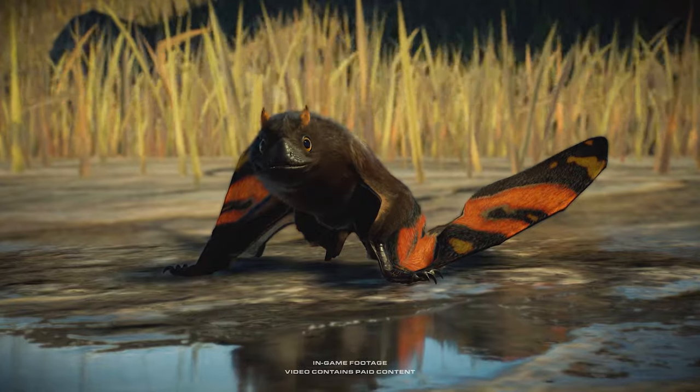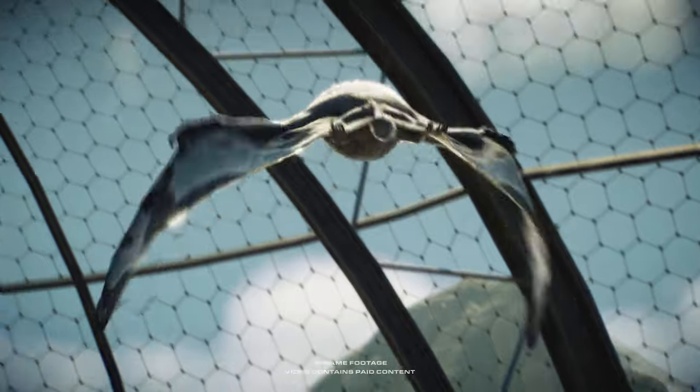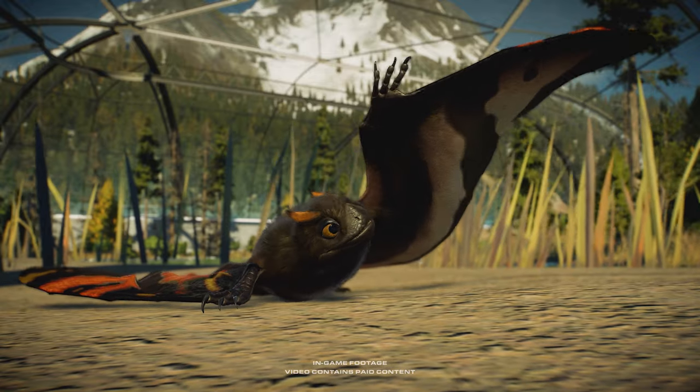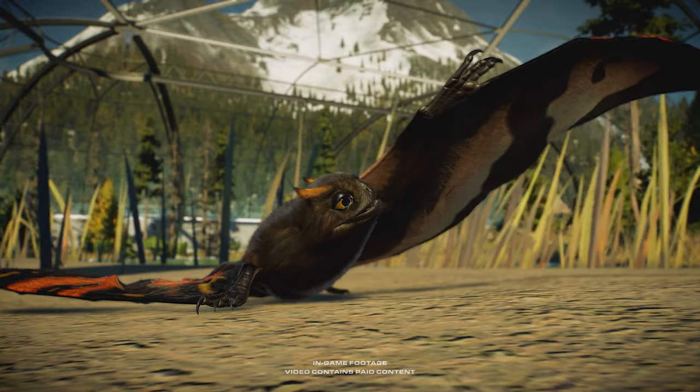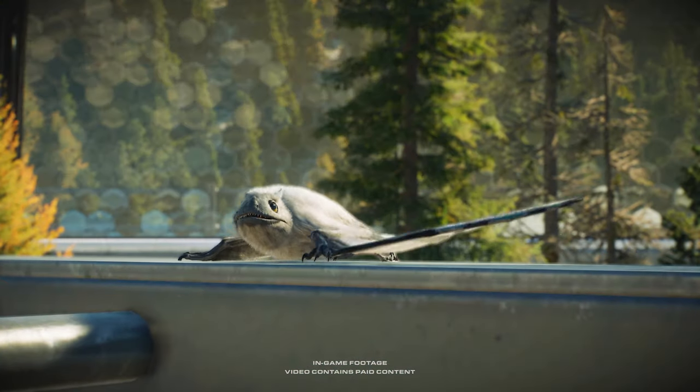The Jaelopterus. Its large eyes, multicolored feathers and tiny frame make for quite the eye-catching addition to your park. A generous wingspan enables precision in flight maneuvers, and its extra-long claws ensure a smooth landing.